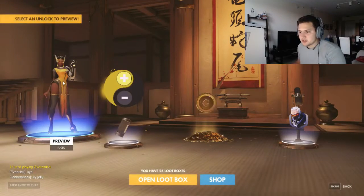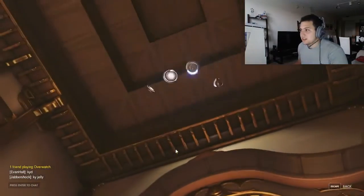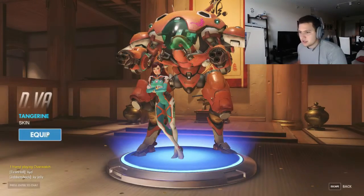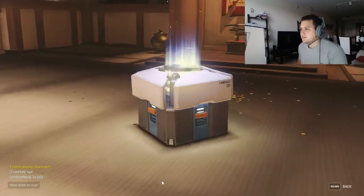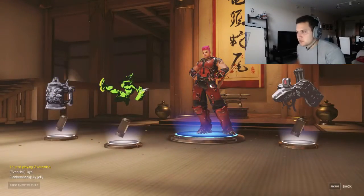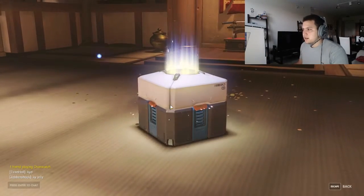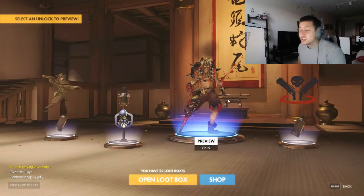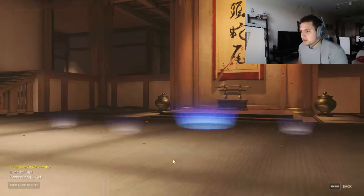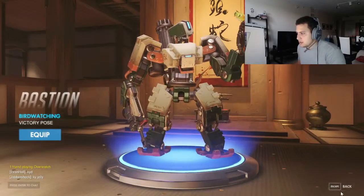Blue, blue, blue - everywhere. I'll equip 'Tangerine' - I'm not a big fan of D.Va, I decided I'm not going to play her. More blues. I like her though, she's a pretty good tank I guess. More blues - come on! Junkrat skin - Junkrat has probably one of the best skins in the game, some pretty cool ones.